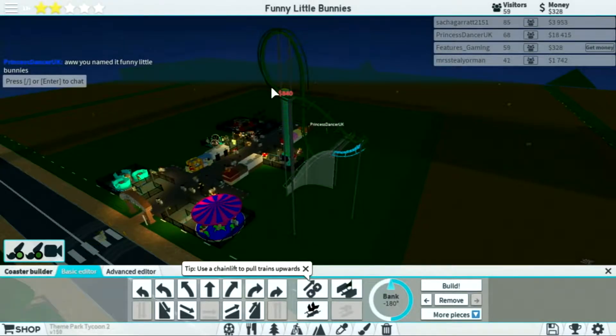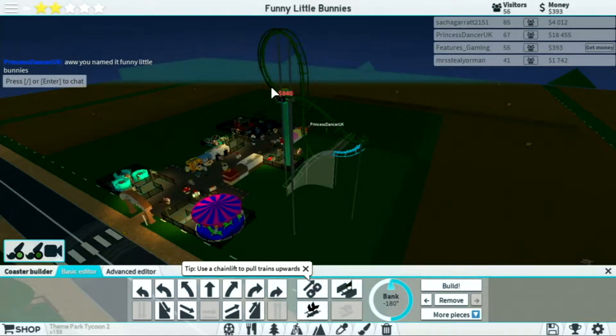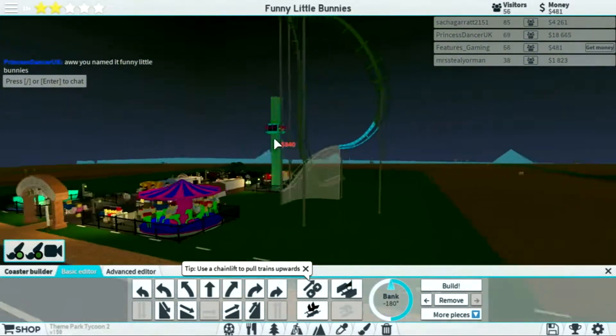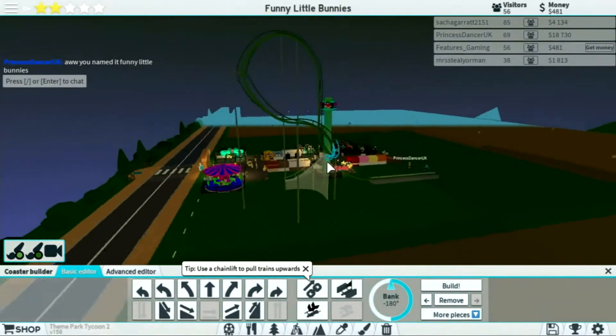Because of the speed it will gain on the way down, we're not going to make the uphill section too tall - basically we don't want it so tall that it doesn't have the momentum to go over it. So we have to add chain lifts at the right place. We're just going to make it a simple bump and then round to the finish, which will end up on the right side.